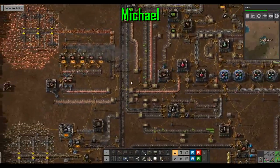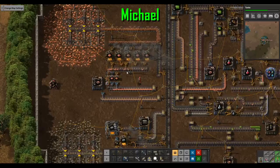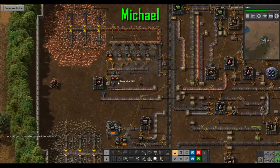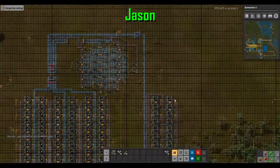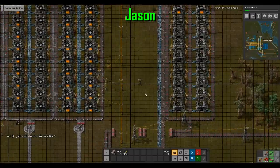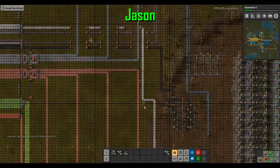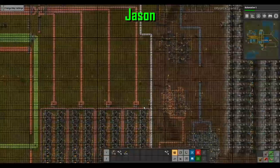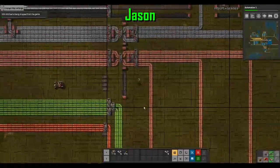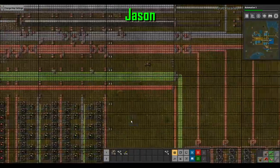I had to speed up some of my inserters on my copper — it wasn't going fast enough to keep up. I increased production but it still wasn't getting where it needed to be fast enough. Automation 3 gives you Assembling Machine 3, which actually crafts faster than hand crafting. The problem is they take four speed module ones to make one. And they need green and red circuits — the same ones you need for blue circuits. Once you get to blue circuits your green circuit supply really starts drying up.